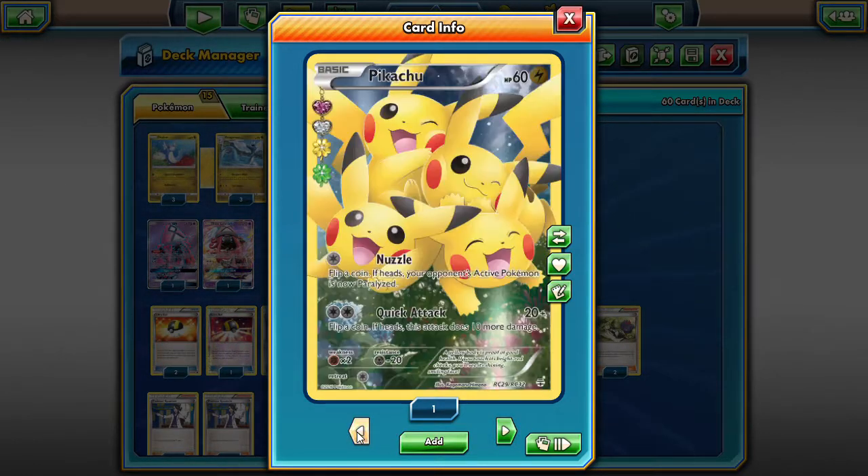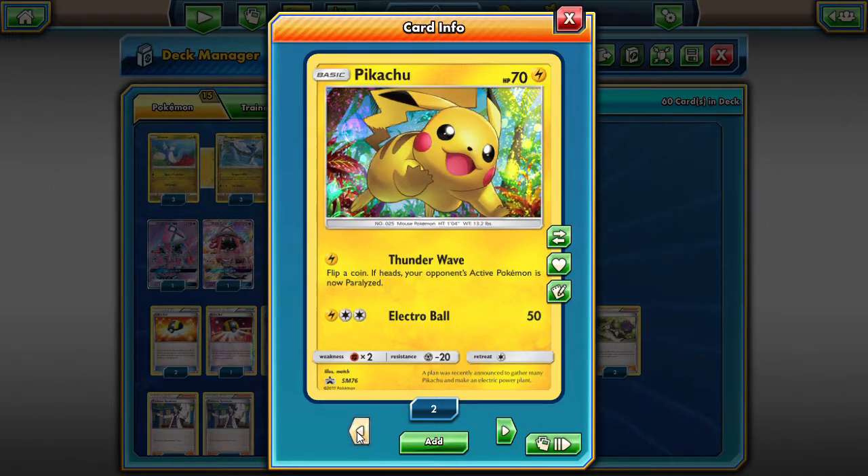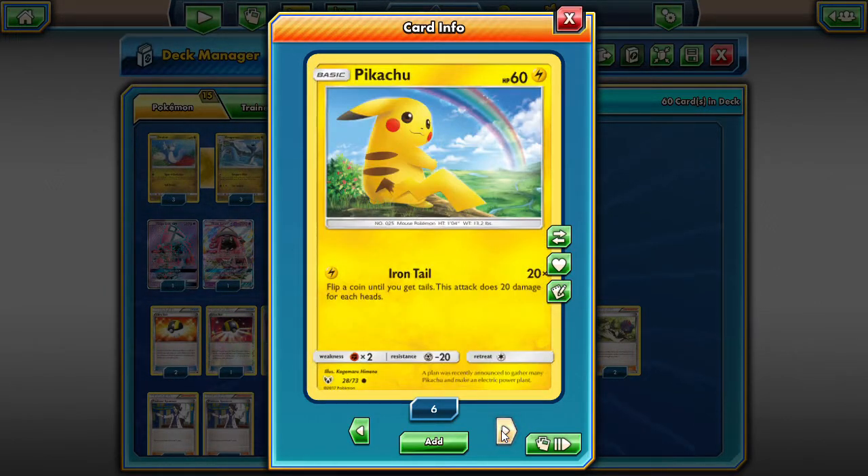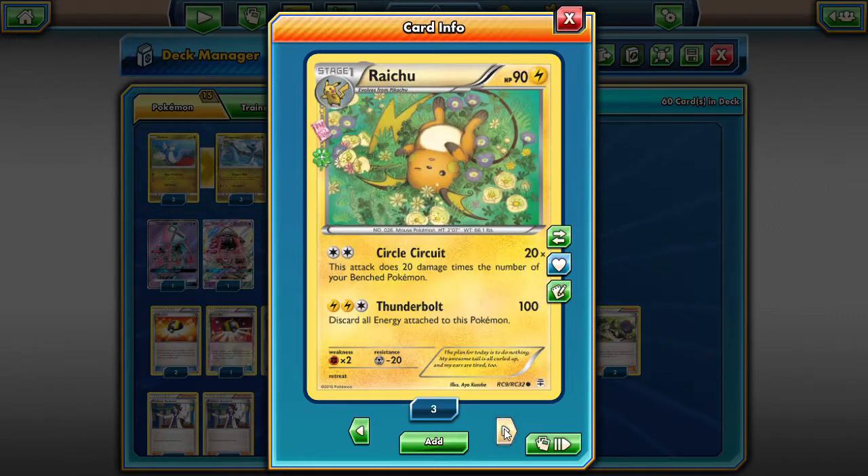And then this one has Thunder Wave — flip a coin, heads and your opponent is paralyzed. But this one has 70 HP while the other two have 60, so that's why it's a little bit better, and it's brand new. They all have a single retreat cost.